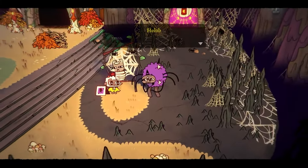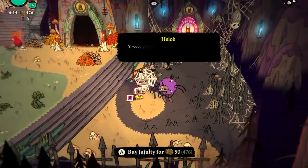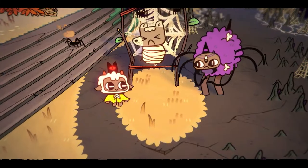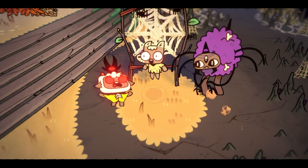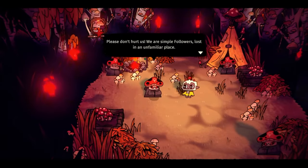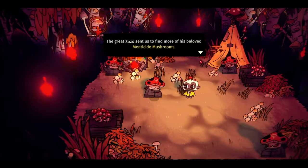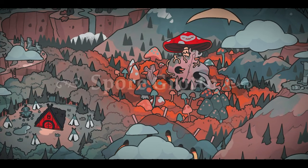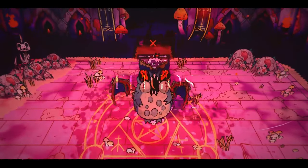Before the next dungeon crawl, I come across an NPC named Helab who's selling a follower for just 50 gold. I have money lying around, so I teleport that follower into the Cozy Tosy tribe. I also find some weird-looking mushroom people who tell me about their leader Sozo and his quest to find magical mushrooms. They pinpoint his location on my map, opening up a new location called Spore Grotto, which will have lots of collectibles and items I can get later on.